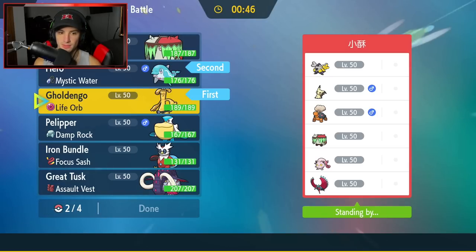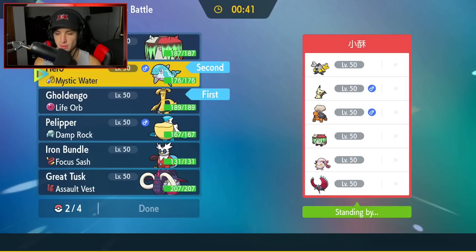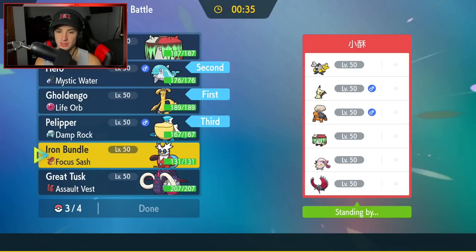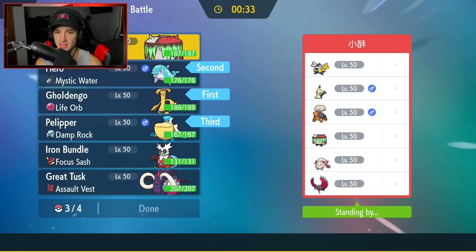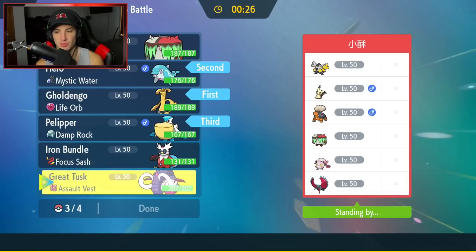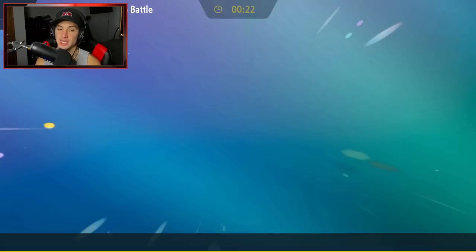I could go Gholdengo and Palafin and hard swap if they go for Fake Out. They'll probably get off a free Trick Room, so I want to bring my faster Pokémon. I can counter weather with Palafin, and I'll also bring Great Tusk — it has a lot of different moves. Leaving Brute Bonnet and Iron Bundle in the back.